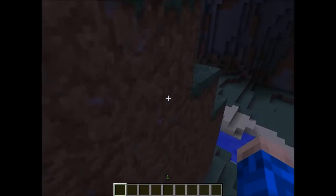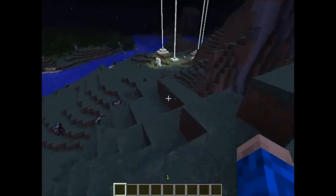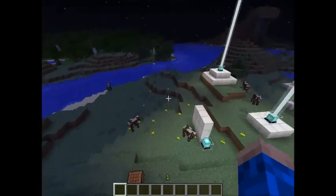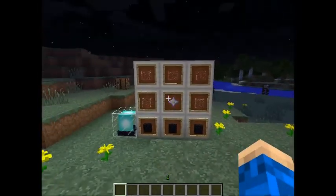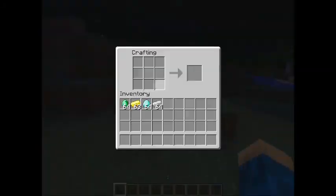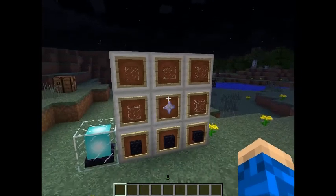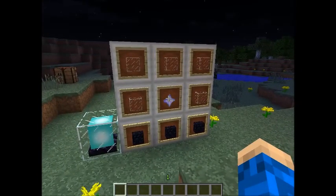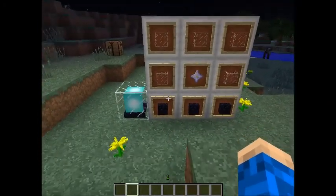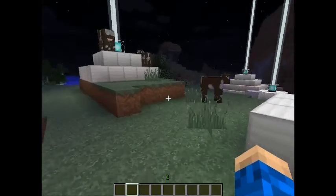I'm going to show you guys how to get the power to it and how to make it basically. Here I have done a little test of beacons. Here's how you craft it — it's in a crafting table. You put four glass like that, one nether star that I'll talk about later, and then three obsidian down here.